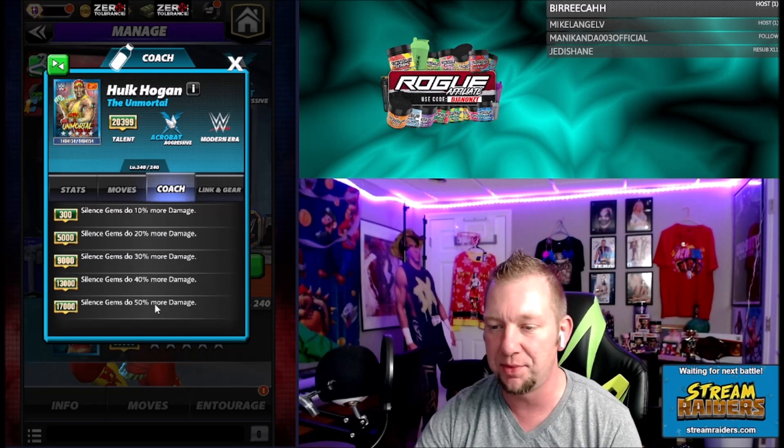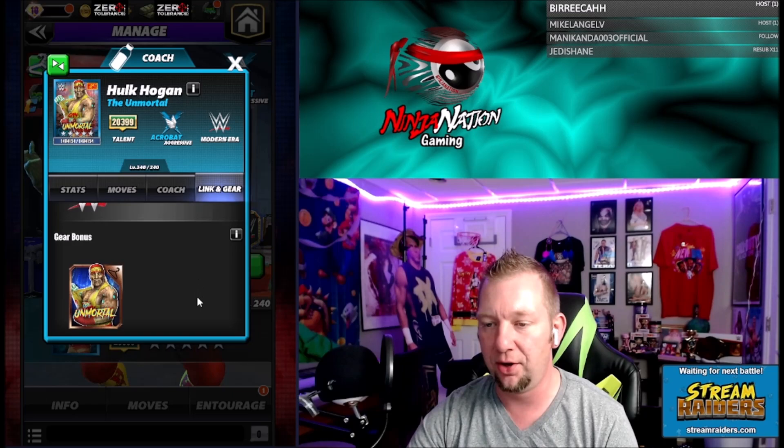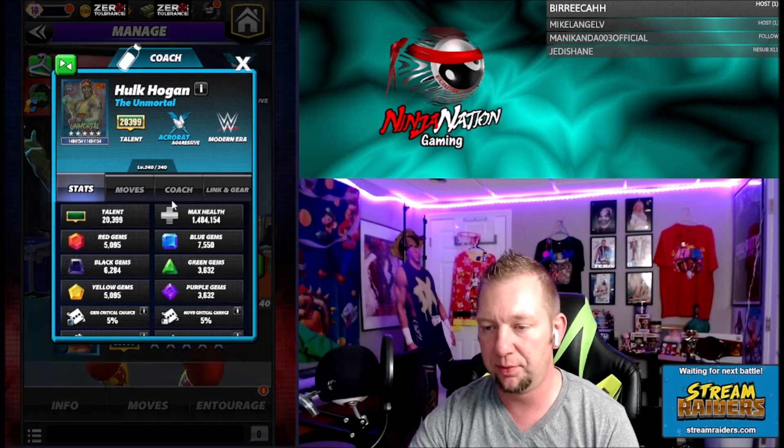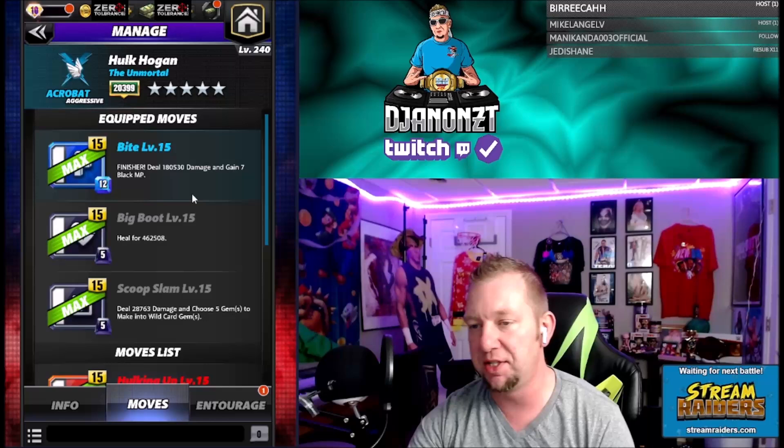His poster coaching ability: silence gems do up to 50% more damage — so that's a ton of damage right there. Linking gear: all the zombies links and modern era. His moves: the Atomic Drop is the four-star move and the Running Leg Drop is the five-star move.